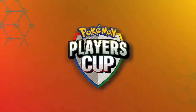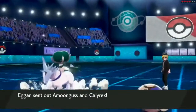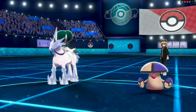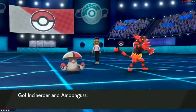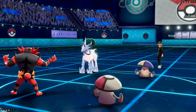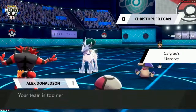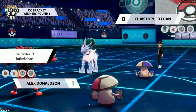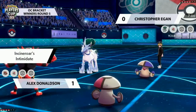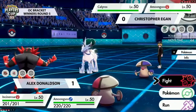You cannot let Amoonguss just put on pressure with Spores right away — we saw half of Christopher's team put to sleep. Not being able to pick up the KO with the redirected Max Quake really hurt. Alex's Amoonguss just managed to put in so much pressure, and Christopher has to adjust to make sure that doesn't happen again. Let's get into game two — I'm curious if we'll see Calyrex Ice or Amoonguss lead. It's going to be Incineroar from Christopher — a mix-up.